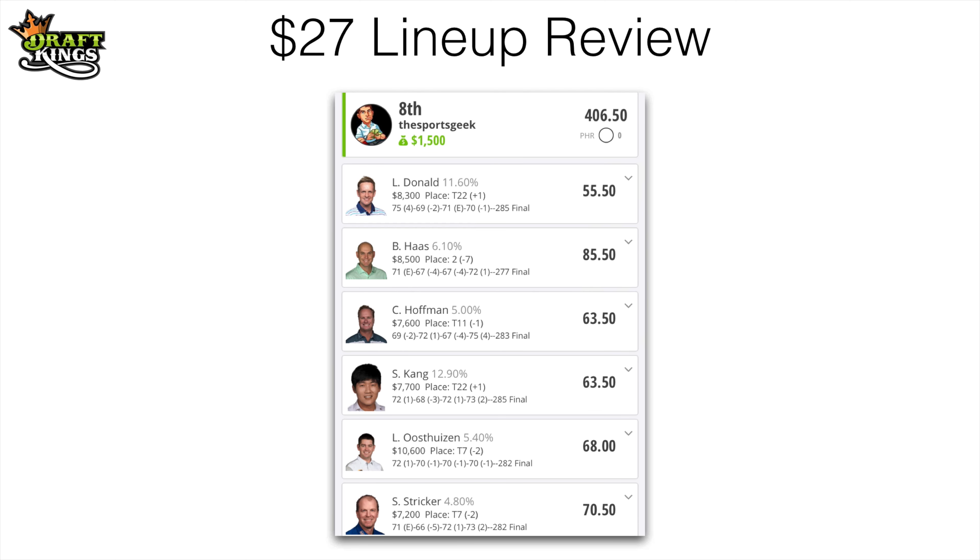Those of you who follow me on Twitter probably saw that I had a pretty big sweat going on Sunday afternoon in the $27 contest. I was actually in first late Sunday afternoon watching this tournament — winning $50,000 at the time. Unfortunately Hoffman hit it into the water on 16, double bogeyed that, and then Billy Haas blew his three-stroke lead and ended up losing in a playoff. After the Hoffman shot went in the water I was in third or fourth winning $10,000-$15,000, but when Charles Schwartzel won in the playoff I dropped down to eighth for $1,500. Not bad overall — it could have been a lot better but it was a lot of fun.